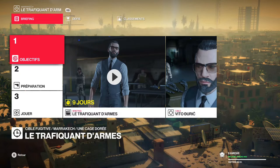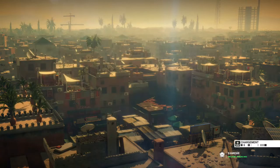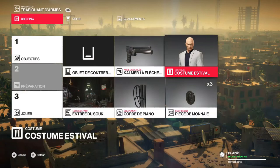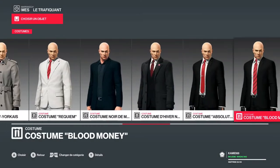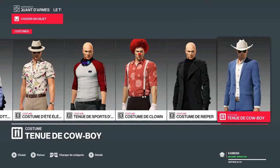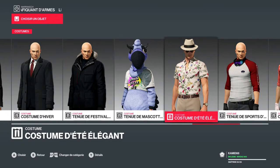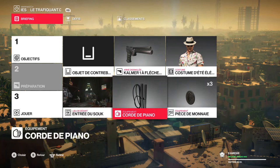Bienvenue sur Hitman 2 pour la cible fugitive, The Gunrunner, le trafiquant d'armes. Vito Duric est donc notre cible et ce petit monsieur va bientôt mourir. Je compte vous proposer deux méthodes qui vont être un petit peu longues, mais deux méthodes plutôt faciles, simples, que n'importe qui pourra réaliser.